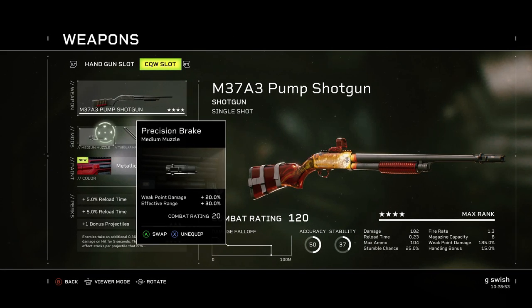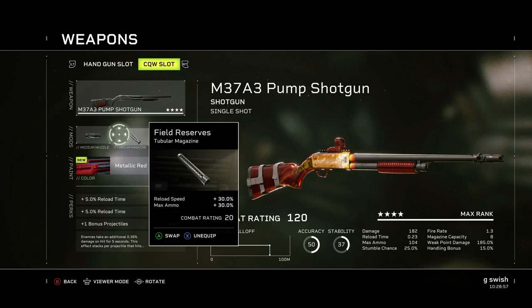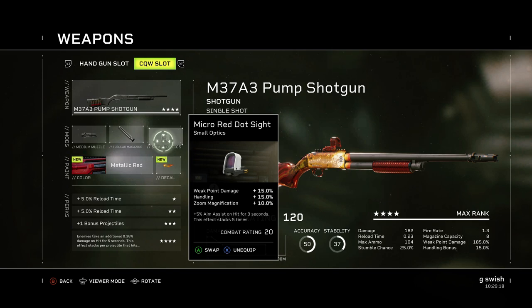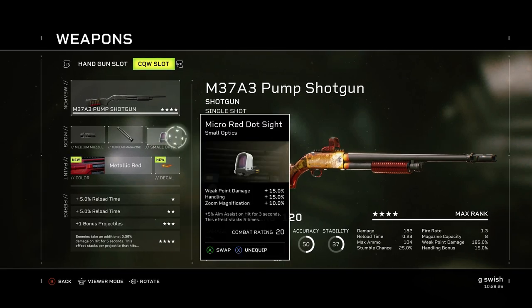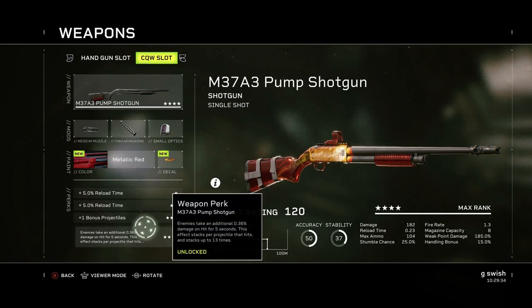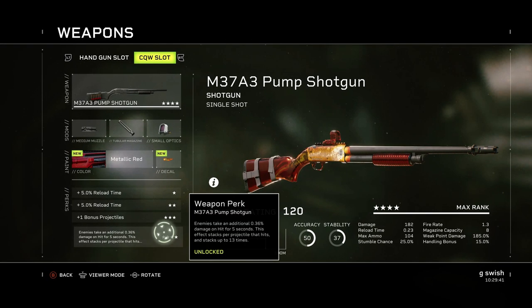Jumping over to the attachments: we've got precision break, weak point damage plus 20% and effective range plus 30%. Just over here we've got reload speed plus 30% and max ammo plus 30% on the field reserves. At endgame you really do need as much ammo as you can — I try to find a place for it in any build because ammo is really scarce. Next up we've got a micro red dot sight: weak point damage, a little bit of handling, and zoom magnification, plus aim assist that stacks five times. Its perks give 5% reload time, 5% reload time, one bonus projectile, and enemies take an additional 0.36% damage on hit for five seconds — this effect stacks per projectile up to 13 times, giving a really nice bit of extra damage that works well in overclock situations.